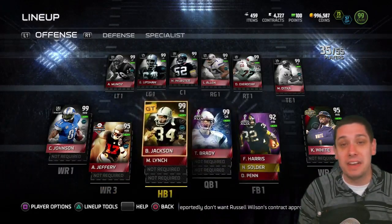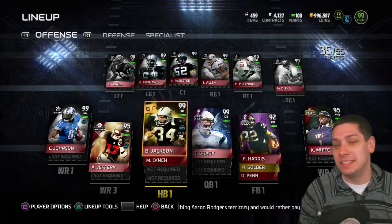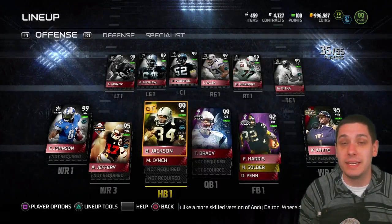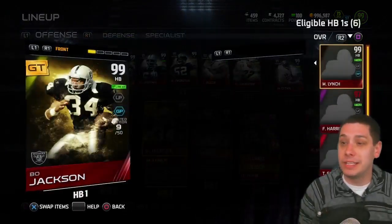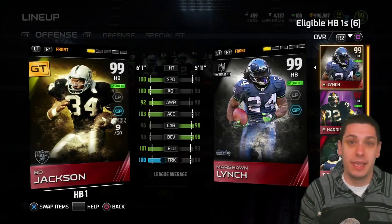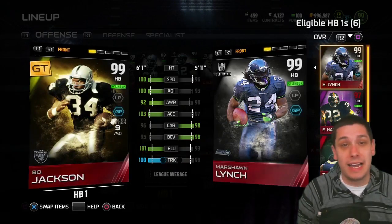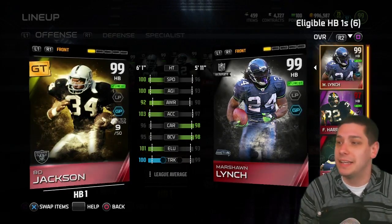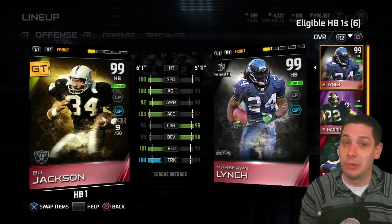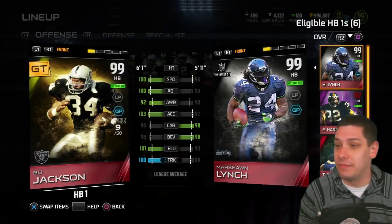The main thing you're going to notice is I actually did get a new item for running back. This is unfortunately not a player I get to keep — this is just a player borrowed to me. You guys remember when I played a guy who had a 33 million coin team? This guy actually let me borrow his golden ticket Bo Jackson, because he's utilizing the Adrian Peterson boss edition this week. I'm going to be using Bo Jackson for pink slips this weekend and also in head-to-head seasons. My usual running back is Marshawn Lynch, ultimate legend — he's an absolute tank — but when you compare him to Bo Jackson, he just does not hold a candle. The elusiveness, the speed, the acceleration — everything is in favor of Bo Jackson.